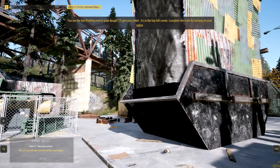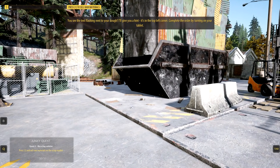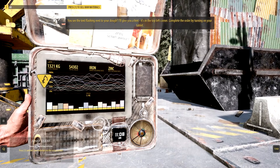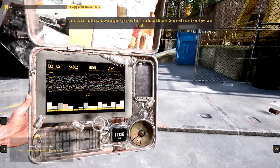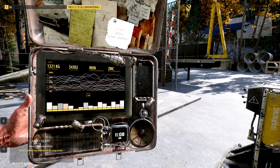Text flashing next to your dough — it's in the top left corner. Complete the order by turning on your tablet. Press one. What kind of tablet is this thing? Tab two, scrap market. Got you. There's light in there.